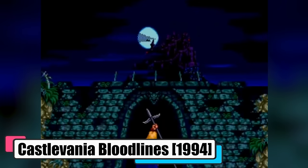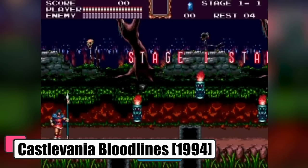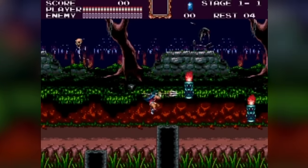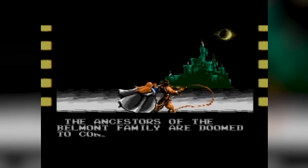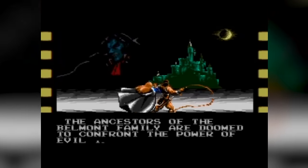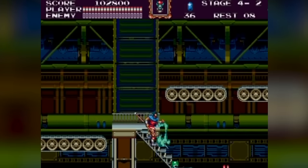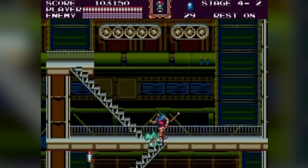Castlevania Bloodlines, 1994. The game unfolds in 1917, against the backdrop of World War I. Elizabeth Bartley, a vampire, orchestrates the war as a sacrificial ritual to resurrect her uncle, Dracula. Enter our heroes — John Morris, a descendant of the Belmont and Morris families, and Eric LeCard, whose girlfriend was turned into a vampire. They embark on a grim journey across Europe, following Elizabeth and her witch-accomplice, Gralta Zventes, to thwart their plans and ultimately confront Dracula himself.